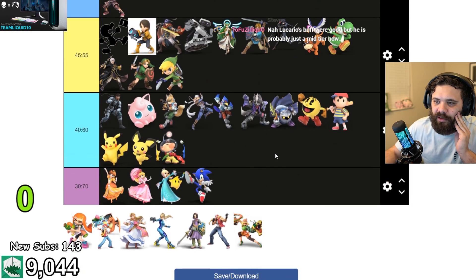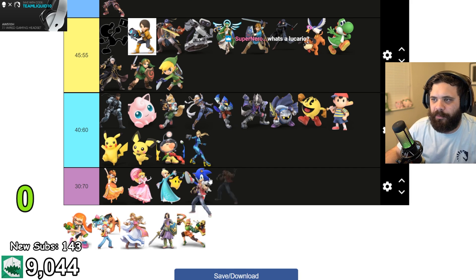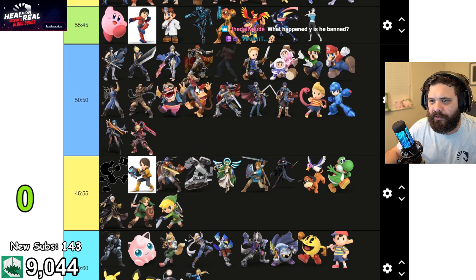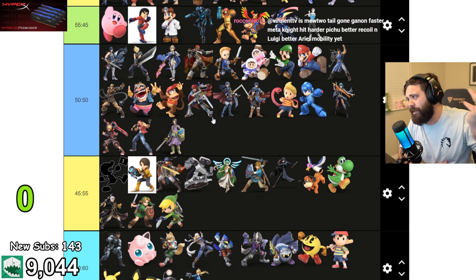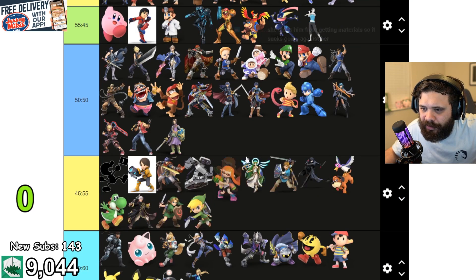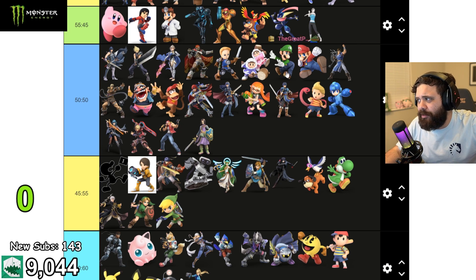Steve probably beats Wii Fit Trainer slightly. Zero Suit Samus is probably really annoying for him — too much speed, Sonic tier. You can grab the ledge and do a lot of things. Terry, Ryu, and Ken I'd put together honestly, but Terry's up-B goes through so that makes it 50-50. Hero is also 50-50 because it all depends on RNG — he's got a sword too, and Zoom can mitigate all the block traps, but his range can force Steve to come in. Inkling — has a really good back air, but up-B at ledge would probably get snuffed out. Steve can probably combo Inkling because of Mario-like weight, so probably even.